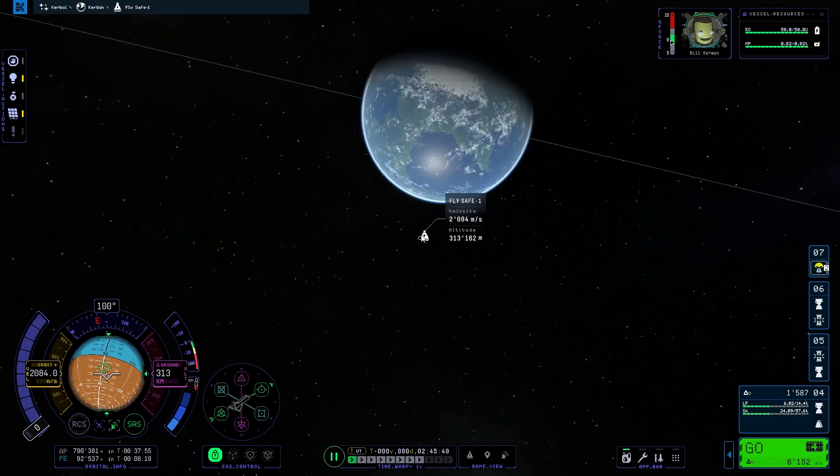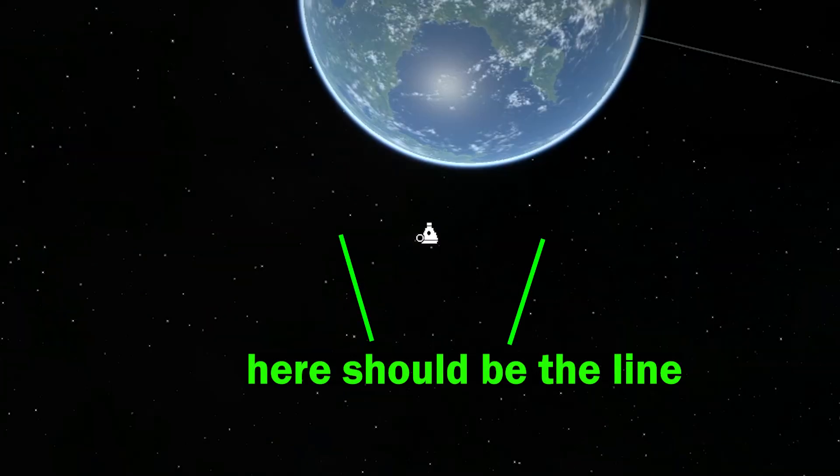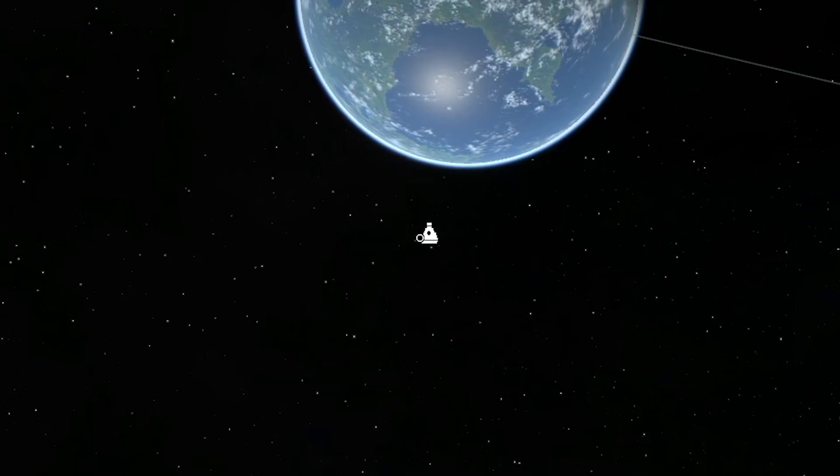The first thing is the fix for disappearance of orbital trajectories after loading a save game. This happened to me on my first ever KSP2 flight. It was the bug where you just couldn't see where you're flying. So this is fixed and it's very good that it is.